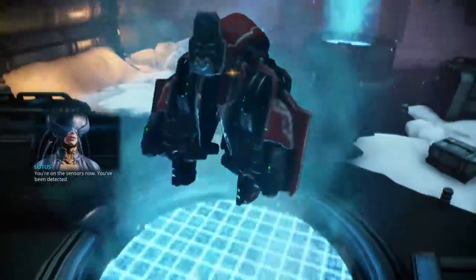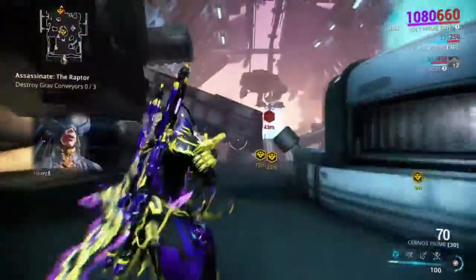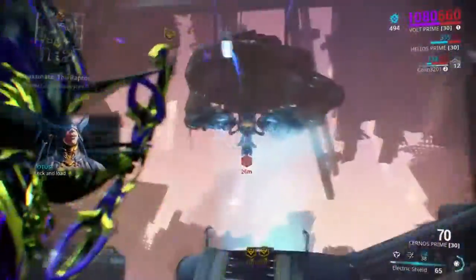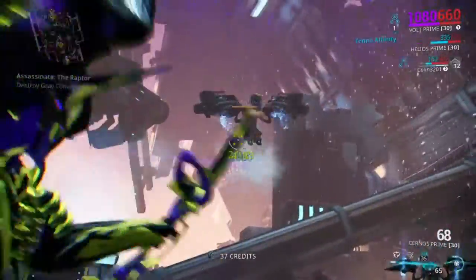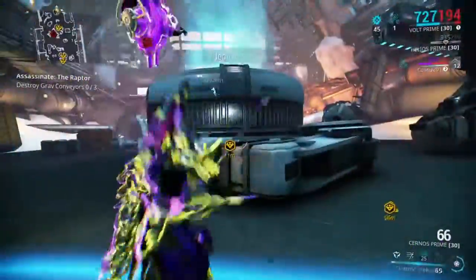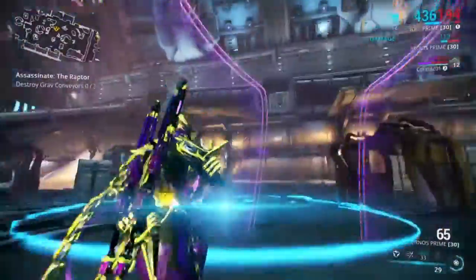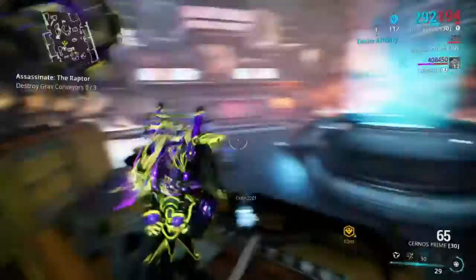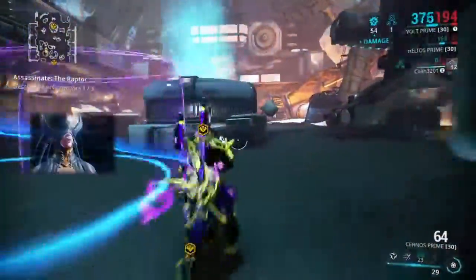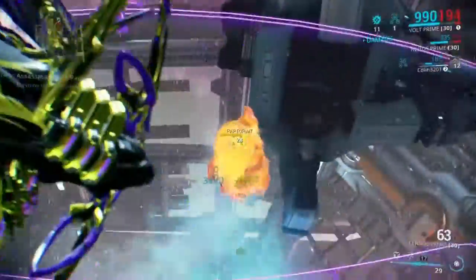Next up is the Raptor on Europa — this fight has changed fairly recently. Bring a really high impact weapon. Volt works wonders here — using Electric Shield helps you avoid the high-damaging blasts and laser beams the Raptor fires. Once you take down a Raptor, it'll drop a bomb — drop that bomb into the conveyor system and it'll blow up the underground facility that produces the Raptors. It blows up in about five seconds so be quick. If you miss the facility, another Raptor will spawn — just repeat the process. Raptors do a lot of damage so bring hefty frames or someone who can shield you.